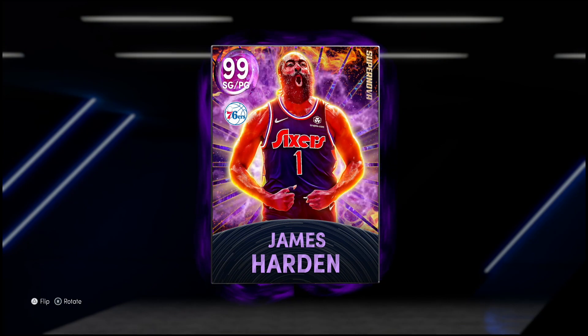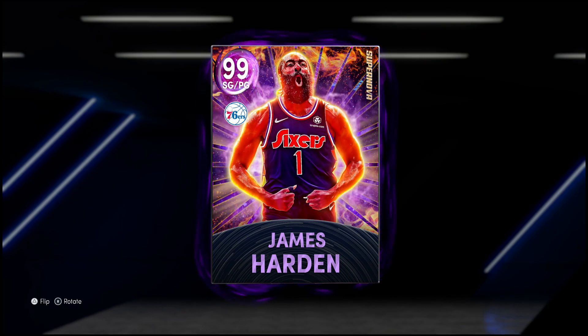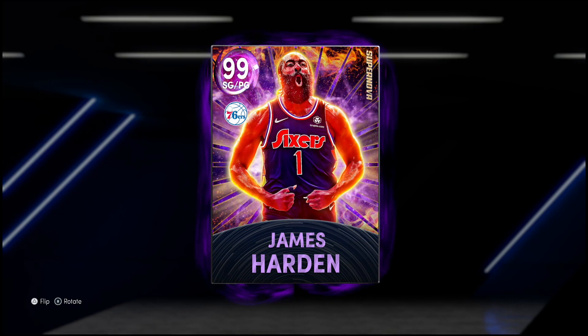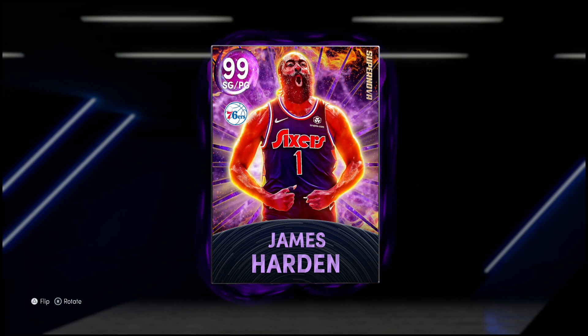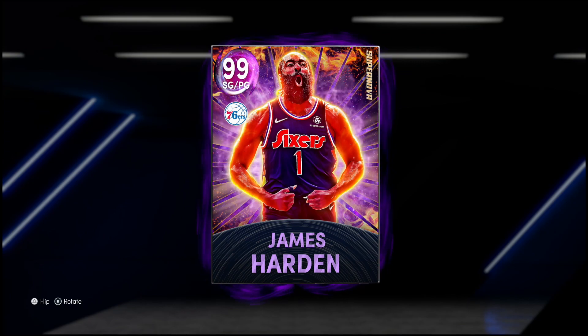To see him in a Sixers jersey for his first 99 card, especially because he's struggling right now in the playoffs, is a weird sight to see. But I'm here for it — the Sixers need it, they don't have Embiid. Today we're here to see just how good this James Harden is compared to a bunch of other point guards. We got Ben Simmons and Magic Johnson out there, but they don't shoot quite as well as Harden, so we're comparing him more to a Michael Jordan or Luka Doncic.